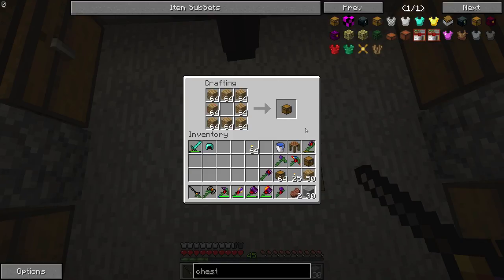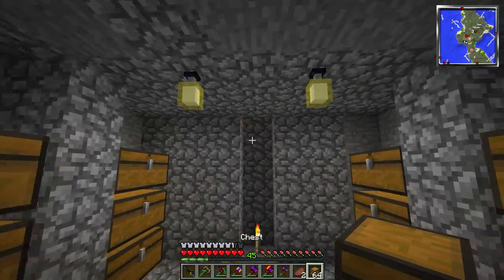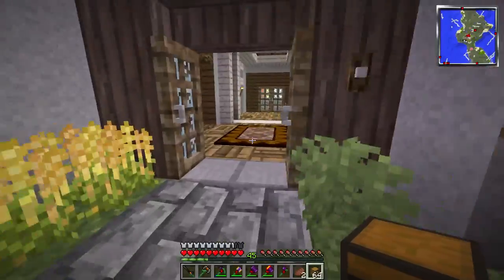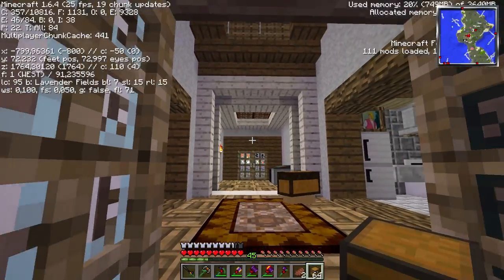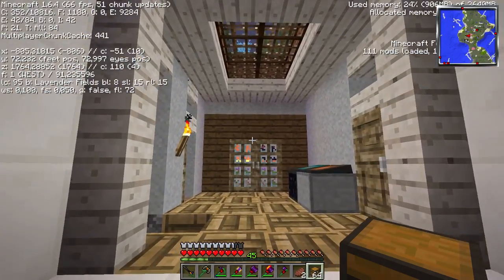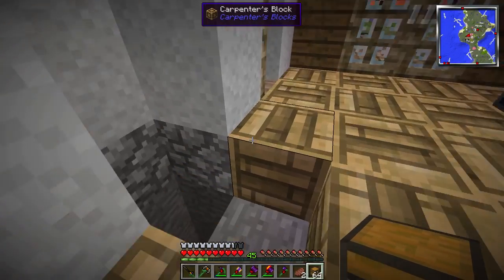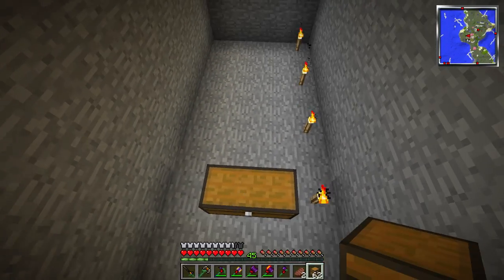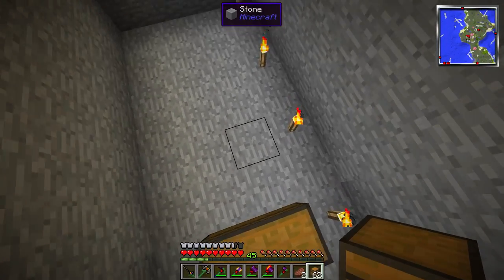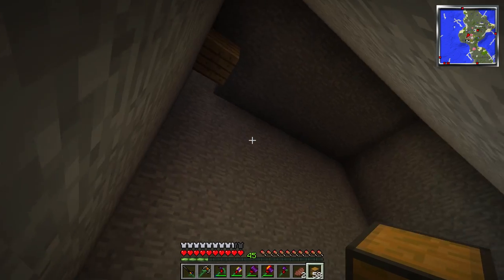Let's do it again. Shift-click. Bam. I got two stacks of chests — I'm not gonna be needing them, but it's better to have more than less. So let's see here. Do you see that little lag thingy? Look at that — like a crazy lag spike. Maybe it's when the chunks are loading and stuff. I was thinking chest here, chest here, chest here, and a chest here. Don't worry about it.